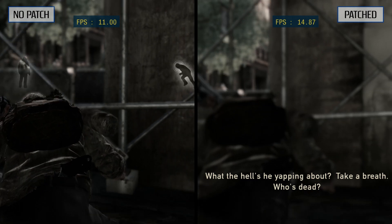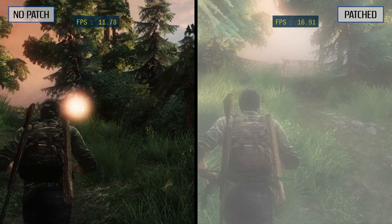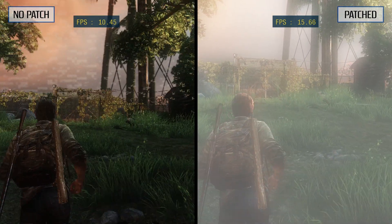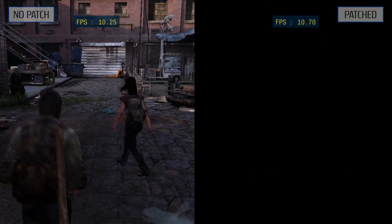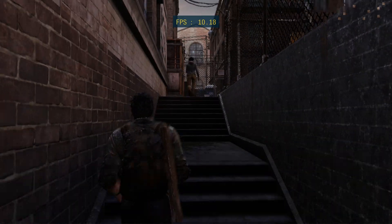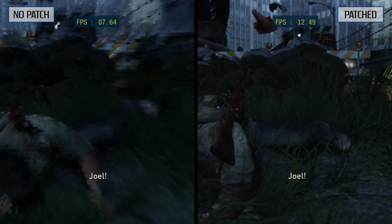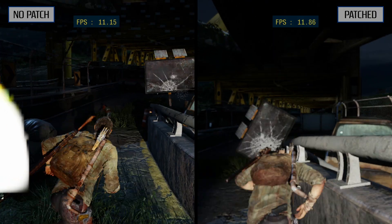With these improvements in mind, it's worth mentioning that this patch does break the listening feature, and it creates a few graphical glitches of its own, such as the overly intense bloom effect seen here in the woods. It also causes the cargo level to output a black screen as you can see here, but the level can still be completed by simply disabling the patch. Additionally, some parts of the game such as the second part of Escape the City get a bit blurry with the patch enabled, although I think it's still a big improvement over the alternative.